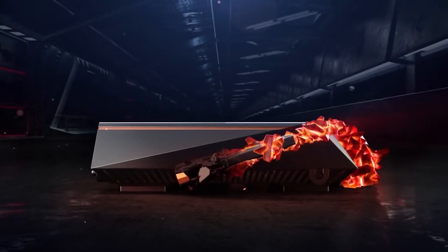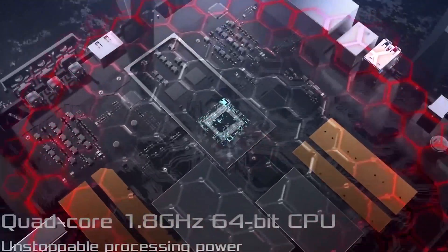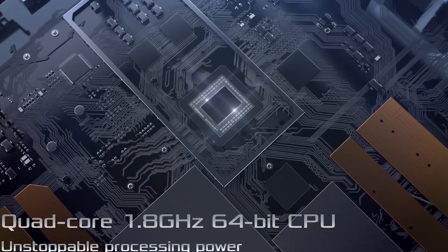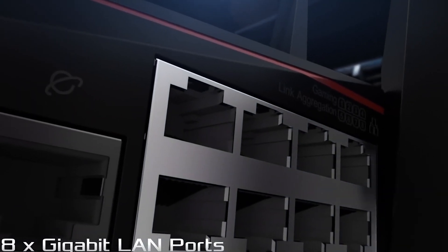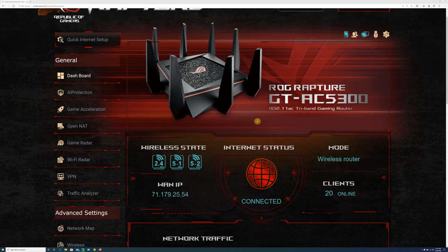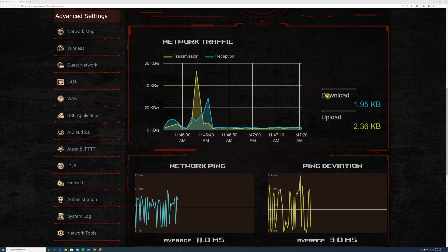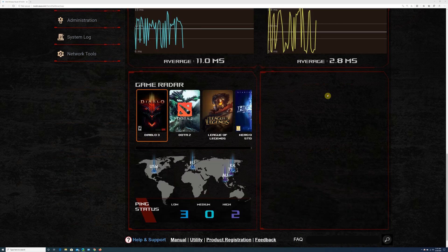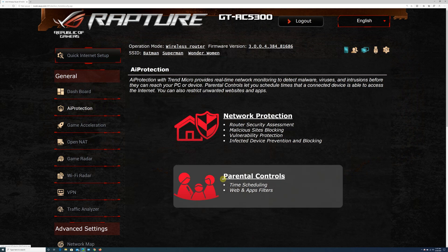Now let's talk about router setup. ASUS designed the setup as a simple three-step process: download the ASUS Router app on Android or iOS, connect the router to your modem or directly to your ethernet cable (no modem needed for FiOS), then follow the in-app instructions. You can also set up via web browser. The web interface is clean with tons of options, including mesh information, internet info, wireless settings, connected devices, network traffic, AI Protection for network security, and game acceleration with QoS and WTFast settings.